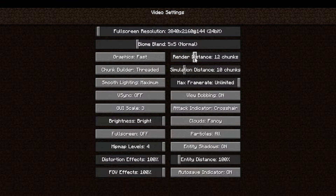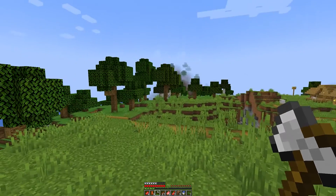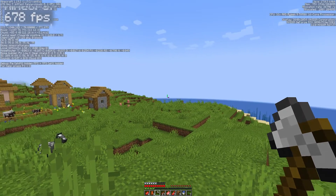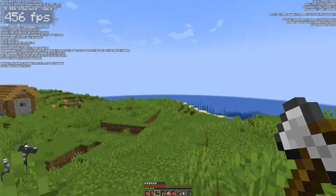Also your render distance — move this down to about 10, or even try lower than that to see how much FPS you get. You could move this down to about 7 or 8. This will change quite a few things in your Minecraft. As you can see, it's quite foggy now because the render distance is quite low. This should have boosted my FPS — as you can see, I'm getting about 600 FPS with the chunk count turned down like this.